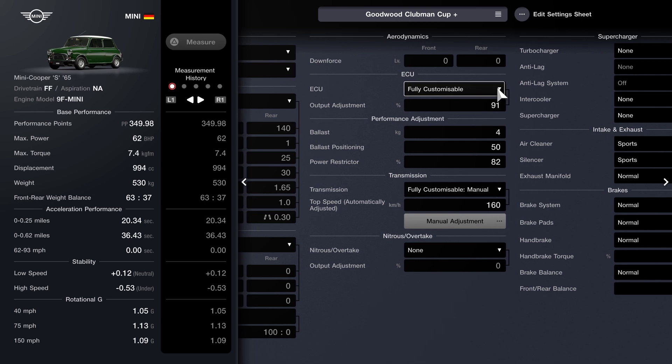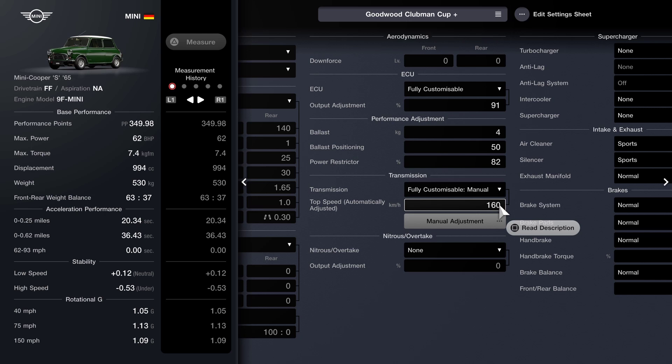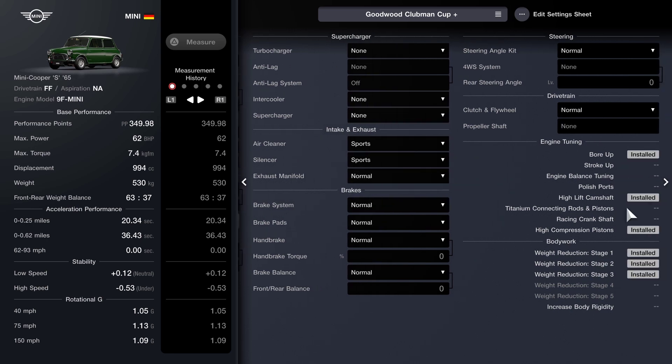Some serious head scratching and much playing with the tuning, but we did finally get there. With regards to the tuning, I would have preferred to have ditched the weight reductions I previously did to the car, but unless I'm missing a trick that was not possible. The Mini cannot be bought in the game when you need it — you have to wait until it comes up in the used car sales lot. I therefore had to work with what I had, and my tuning for this one is on the screen — pause the video to study it.